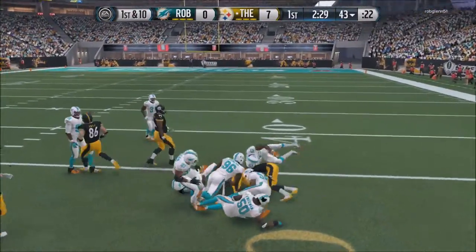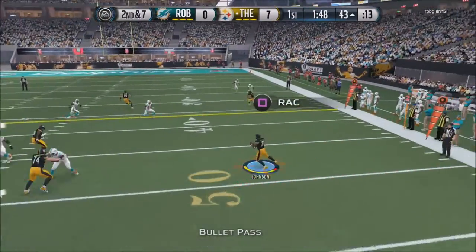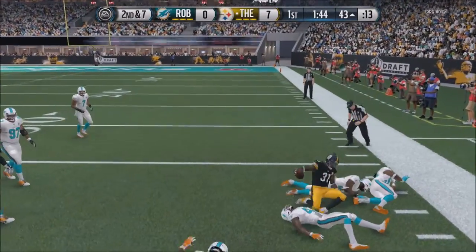Here we do a little fullback dive on our possession — we get a good gain. Here I toss it into the backfield to David Johnson. He jukes, breaks some tackles, and gets close to that first down.